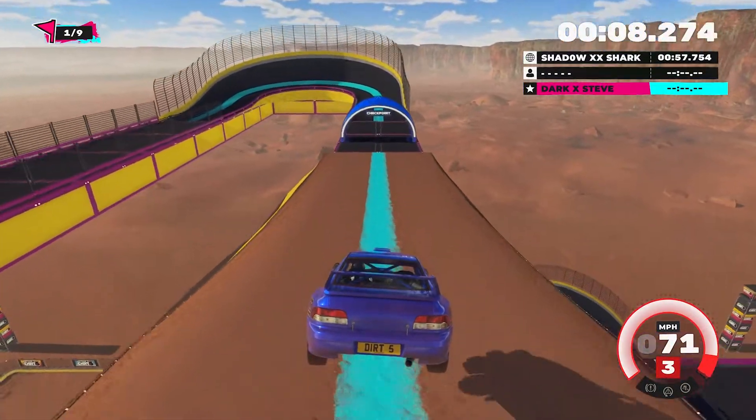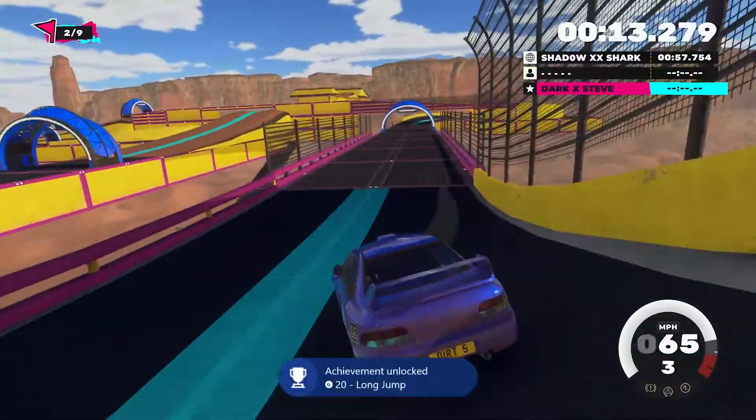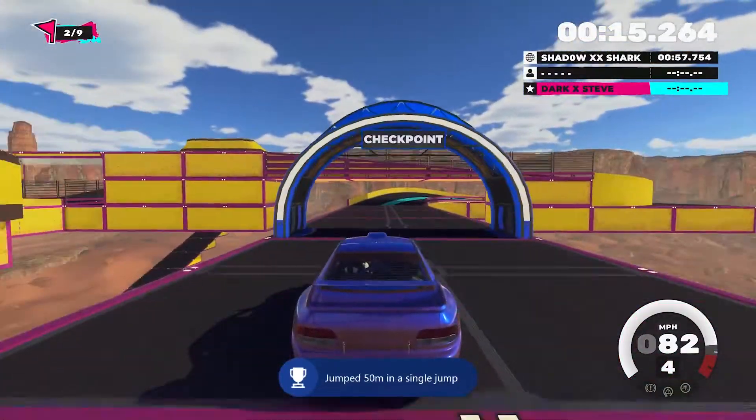The way you get to this menu is you just go from the main menu into the Playgrounds, then click Discover and choose any map you want.